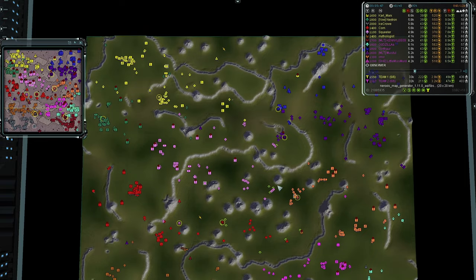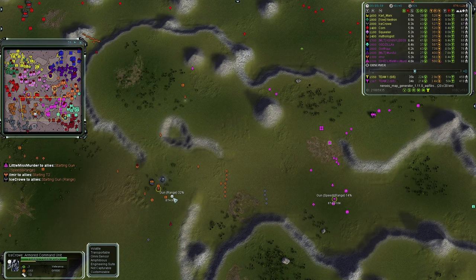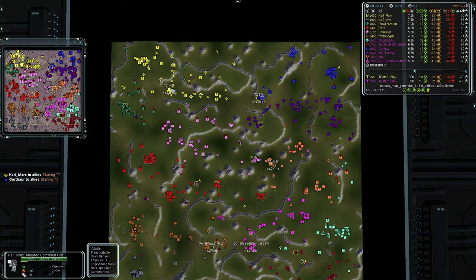T2 is on the way for Ilmir in the middle — he's one of the early ones to upgrade. Gun speed and range are going down here for Little Miss Murder, and Ice Crow her opponent in the west goes for the range upgrade first. I prefer range first then speed for the Aeon gun commander.